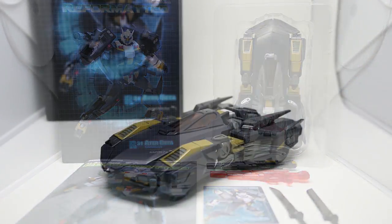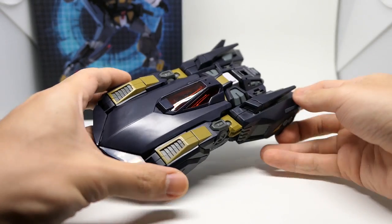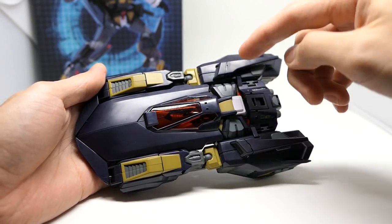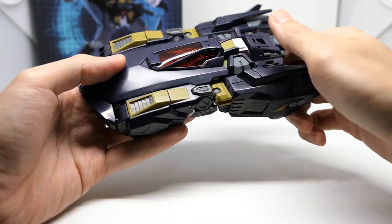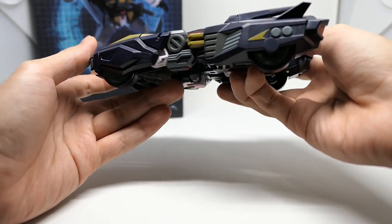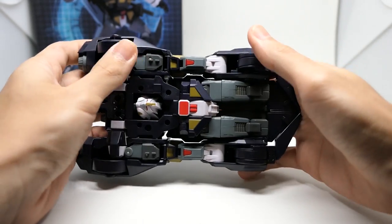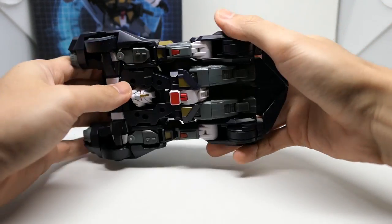Let's take a look at him in vehicle mode. It's a very clean and neat vehicle mode — it looks like a futuristic car. He's mostly molded in a dark bluish-purple plastic, and he's got paint details in the grays and mustards, as well as a nice transparent red canopy. On the sides there's nice detailing, on the back he's got some thrusters, and he actually has wheels on the bottom so he can roll. On the bottom he cleans up pretty nicely, though you can still see his robot head.